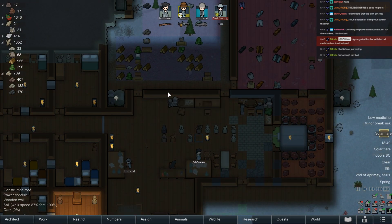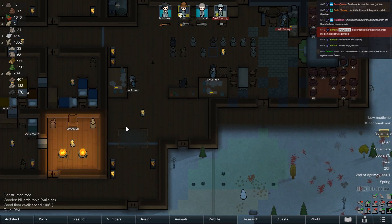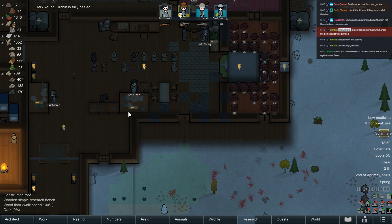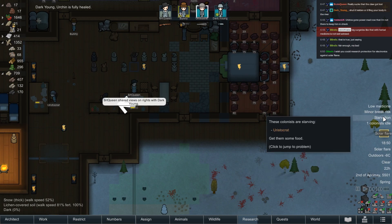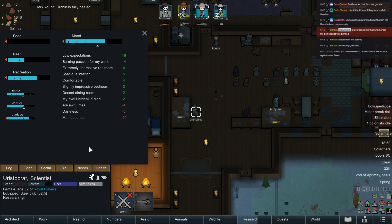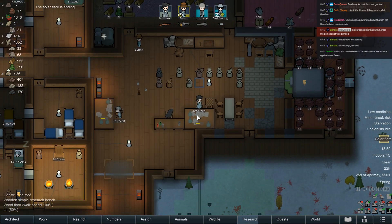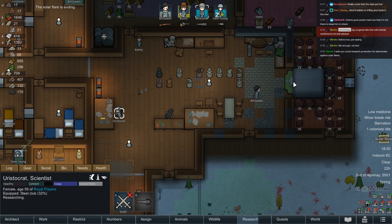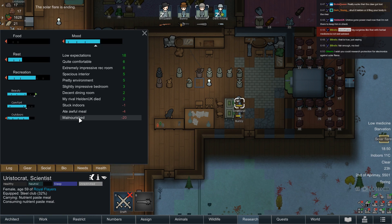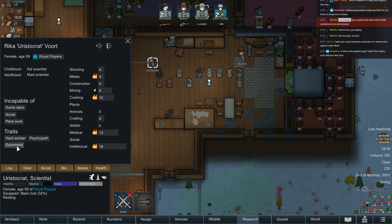What are you meant to do in a biome that doesn't have wood? What if I was playing on sea ice? I wish you could research protection for electronics against solar flare — it's just such a you-can-do-nothing-about-this situation. And Aristo, because he is a gourmand, is starving somehow. Is it coming to an end? That's good, I'm glad that was over fast. Go get your disgusting slop. The idea that they're malnourished after going a little bit without food just makes gourmand such a trap.